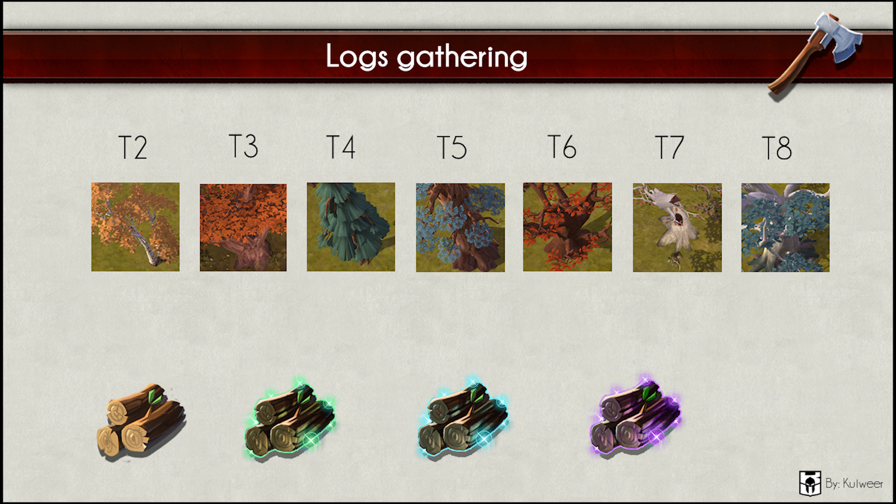Log gathering — this resource you can find in the swamp only, except for tier 1 which you can find in every biome in Albion. Logs are an important resource; many people use them to craft their weapons. For example, warbow users need wood to craft that weapon. Logs are also used as a basic resource for buildings. From left to right in the overview: tier 1 rough tree, tier 2 birch, tier 3 chestnut, tier 4 pine, tier 5 cedar, tier 6 blood oak, tier 7 ashen bark, and tier 8 white wood.